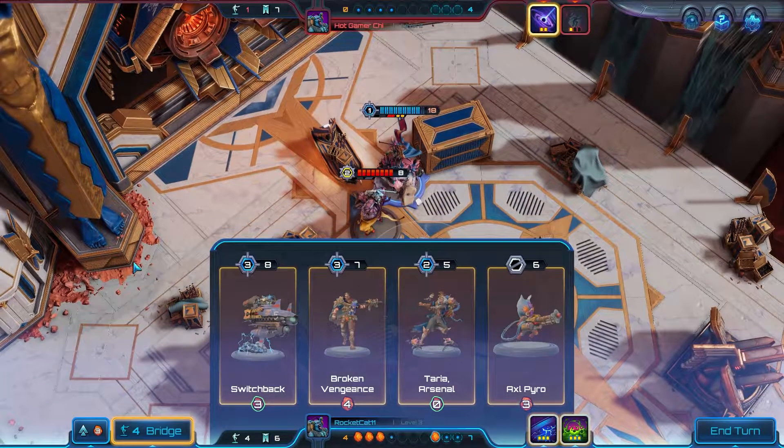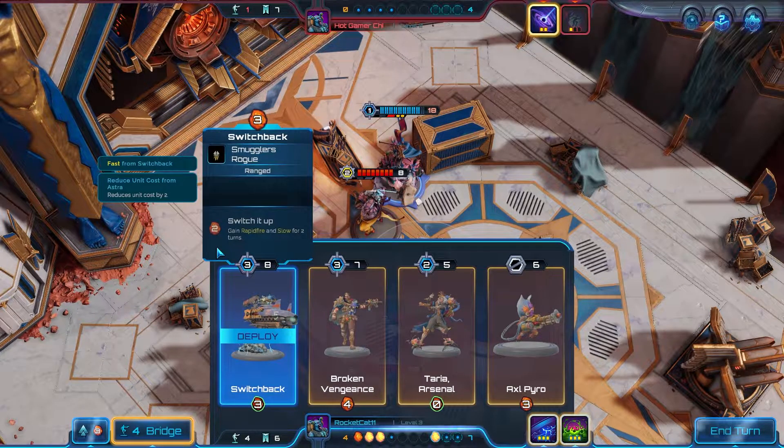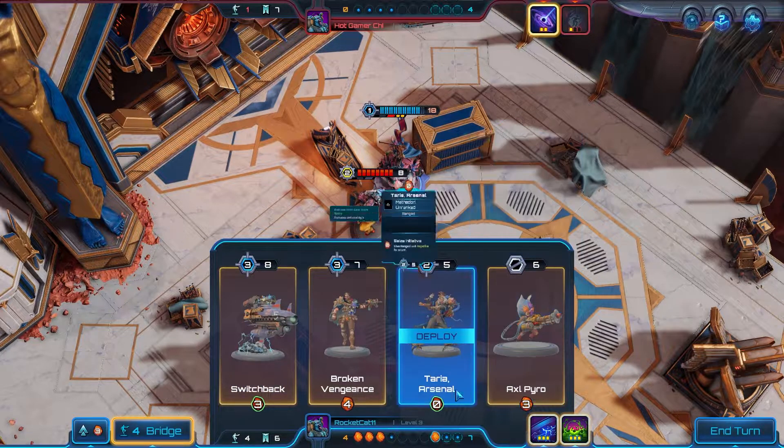Hey guys, what's going on? Rocket Cat here, and today we are talking about assists. Assists in Moonbreaker are powerful abilities that you pick at the start of every single match. The game chooses three pairs of two assists from what is currently a pool of 14 different assists.